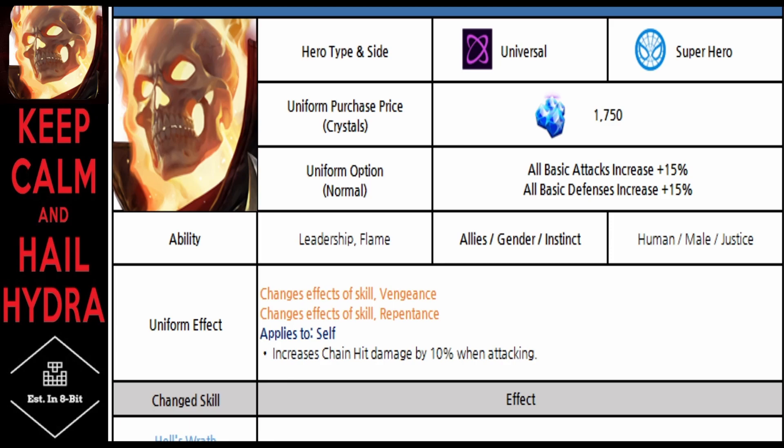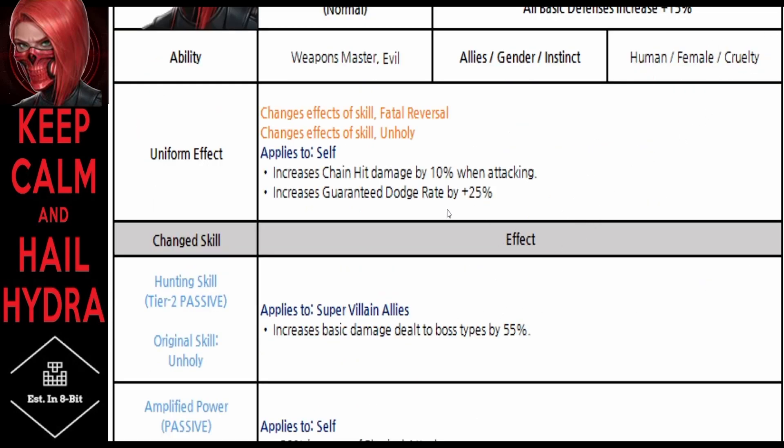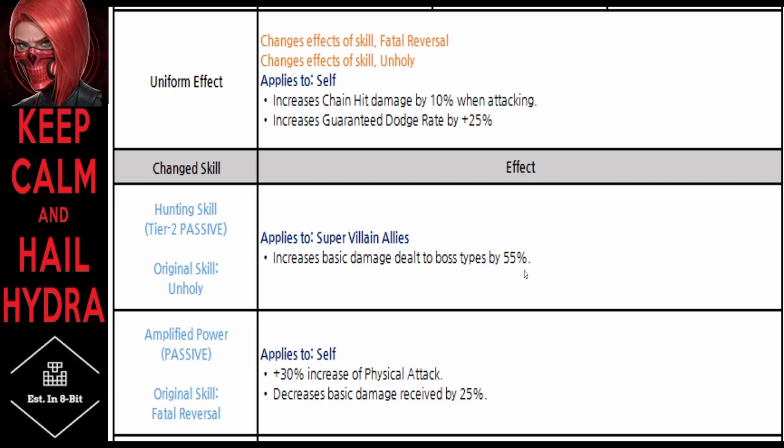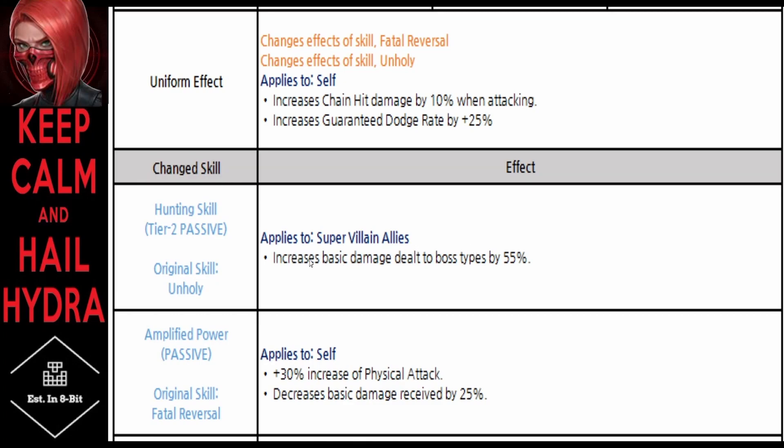Now let's jump into Sin — Red Skull's daughter. She's going to cost 30 revenge tokens, but she may actually be worth the pickup. She has the Weapon Master tag, Pure Evil tag, and is a human female speed supervillain with cruelty as her artifact typing. Her uniform gives 10% increased chain hit, 25% guaranteed dodge rate, and a whopping 55% increased damage dealt to boss types for all super villain allies.